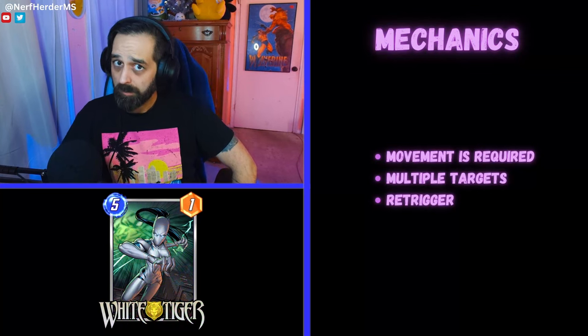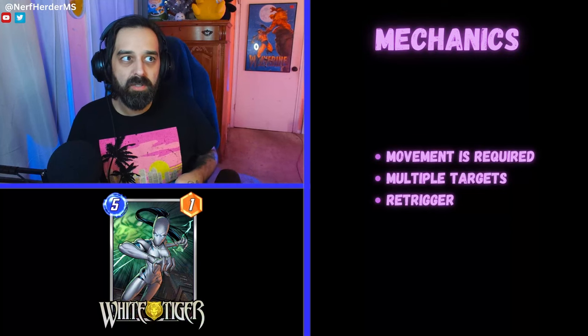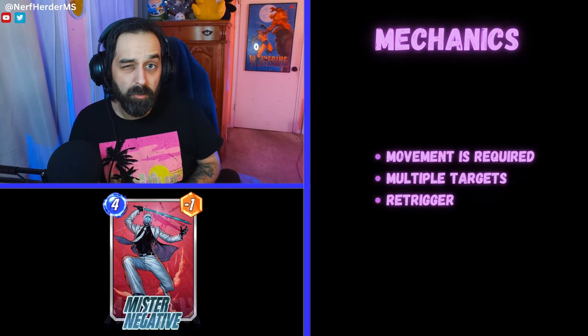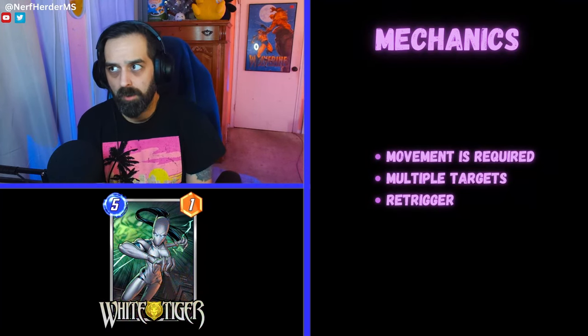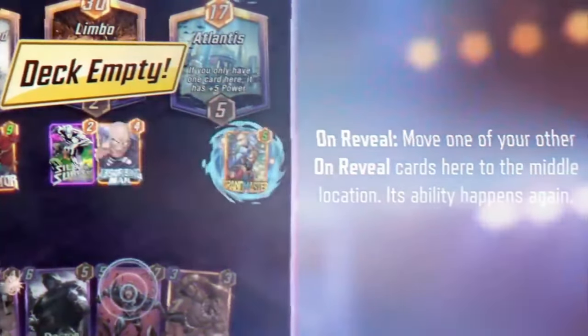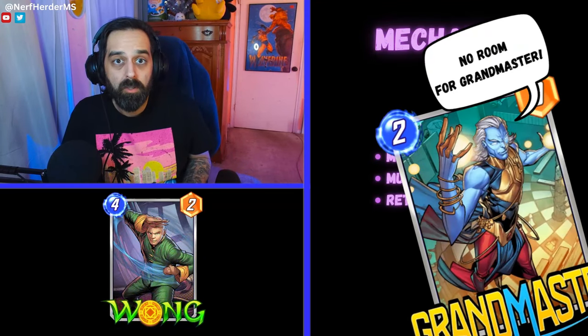The second thing is if there are multiple cards at a location where you play Grandmaster, the game is just going to randomly decide which one moves to the middle. I initially thought it would be the first card you played there, because that's sort of how Invisible Woman works — like if you have Dracula and Invisible Woman on the field, the order of operations is whichever one you played first. But that's not how it works! And the last thing is if you re-trigger Grandmaster, say with Odin or Absorbing Man, the movement is still going to be required and it's going to act just like your original Grandmaster. If you're re-triggering and moving something to the middle, there's going to be a lot of scenarios where you just don't have enough room on the board.